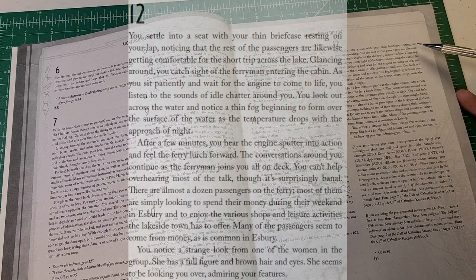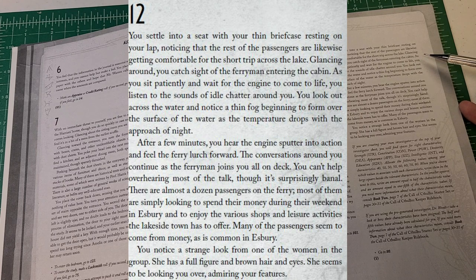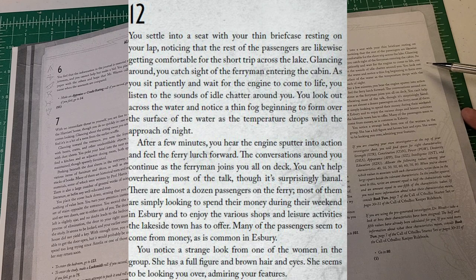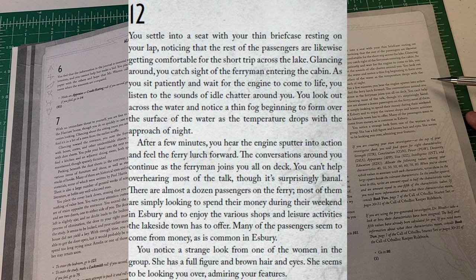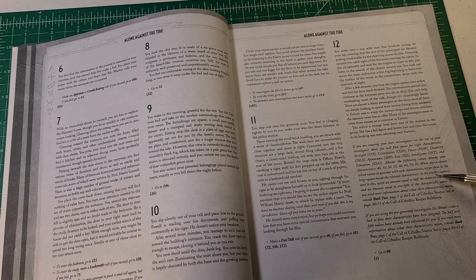Entry 12: 'You settle into a seat with your thin briefcase on your lap. The rest of the passengers get comfortable for the short trip. You notice a thin fog beginning to form over the surface of the water as the temperature drops with the approach of night. After a few minutes the engine sputters into action and the ferry lurches forward. There are almost a dozen passengers, most simply looking to spend the weekend in Esbury. You notice a strange look from one of the women — full figure, brown hair and eyes — she seems to be admiring your features.'